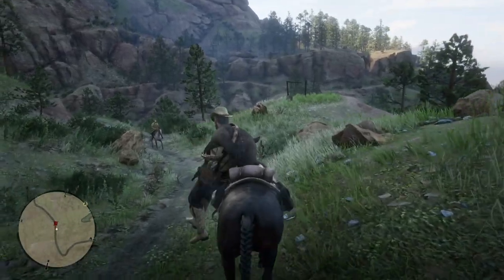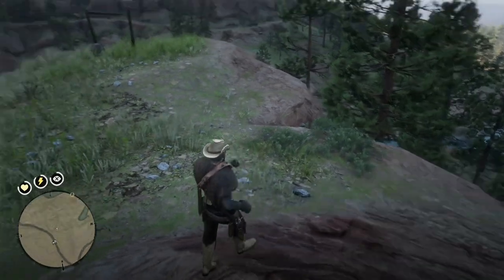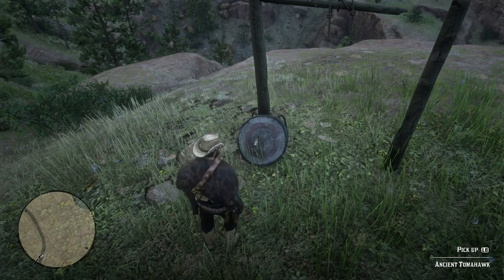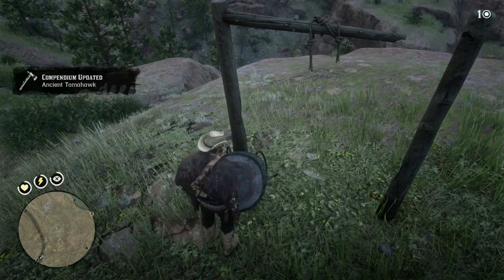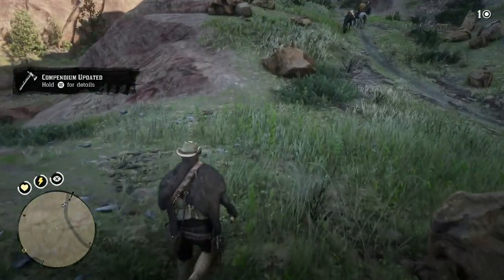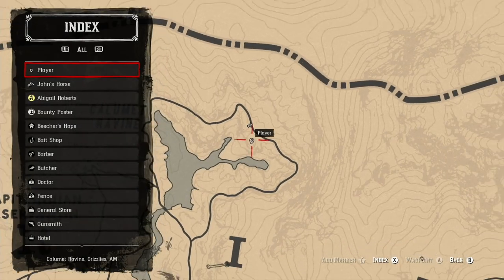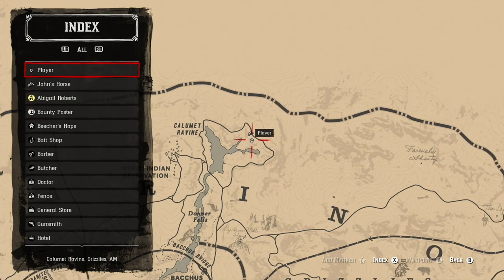This is actually a location of a weapon you can pick up. You can find various weapons around — it's near the Wapiti Indian Reservation. This is the location for the ancient tomahawk. You can pick it up; it's a decent weapon. I don't know if it's better than the standard tomahawk you can throw, but it's not too far from the reservation. It's near Calumet Ravine, just stuck in one of the tree stumps.